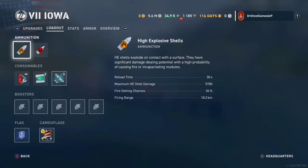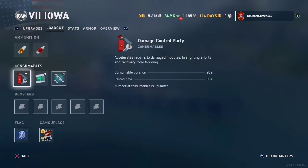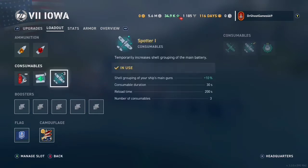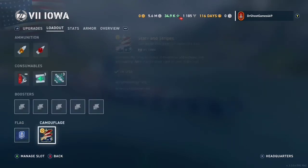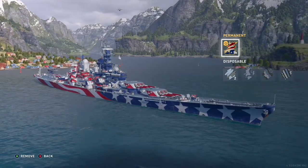Let's take a look at the ship stats. High Explosive Shells — not the best, but if people are going bow-on or angling against you, it can be pretty effective. We have the big 16-inch Iowa .50 caliber shells that pen and do very good amounts of damage. We have Damage Control, three standard repair parties, Spotters for extra dispersion, the Early Adopter Flag, and for our camo we have the Stars and Stripes — look how nice that looks.